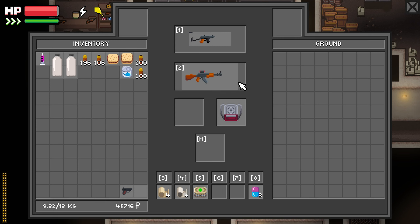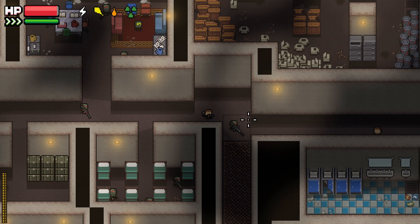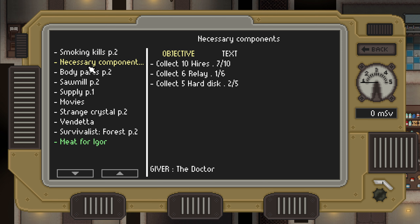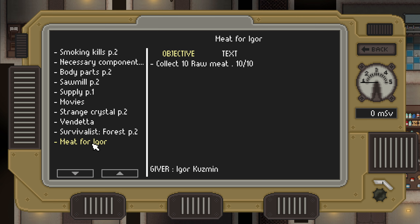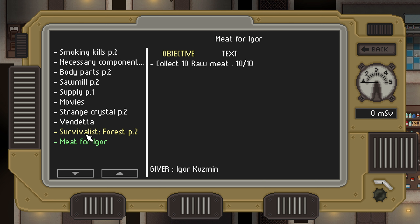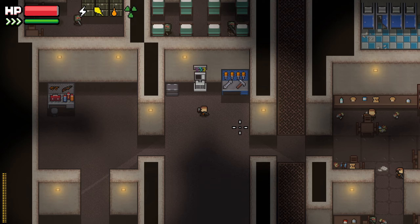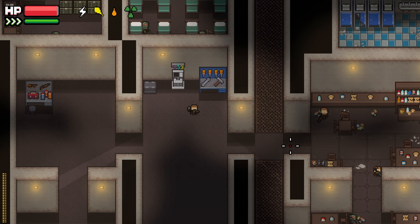We still need quite a bit of electrical components - wires, relays, and hard disks. We need the spider body parts and blink claws as well. We could go back to the forest for Igor but that's just one quest done. I think I'd rather go back to industrial so we can get those components and body parts - yeah, we're going back to industrial.